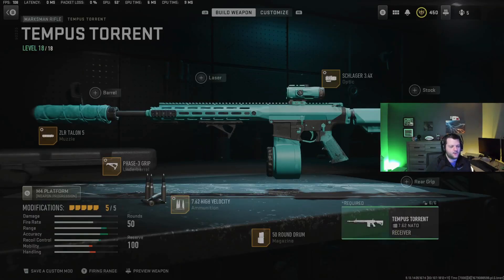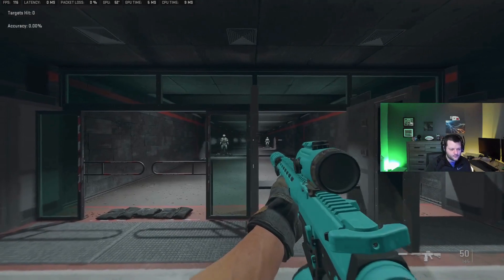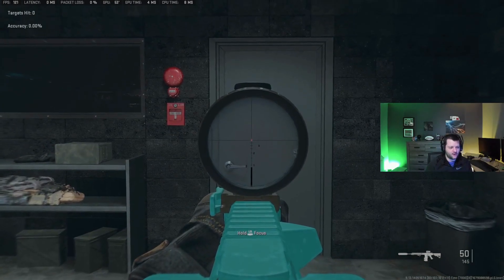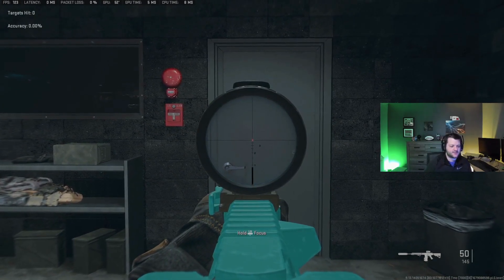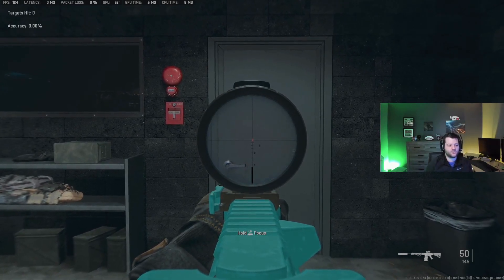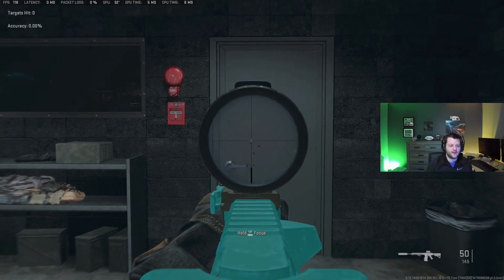I like the 3.4x scope tuned for ADS speed and a little bit of close range. You could put the Aim OP V4 since this gun isn't great at super far distances — it takes several bullets to kill and it's hard to hit those shots. But I like a little more zoom on something that's semi-auto. One thing I found with this gun is it kind of has a cap on the amount of recoil — after about the third or fourth shot the recoil doesn't increase anymore. So if you're good at recentering your shots, definitely try this gun.